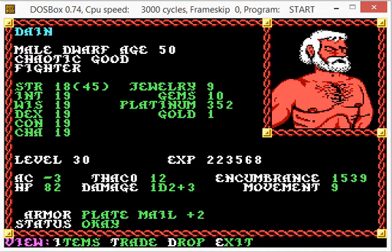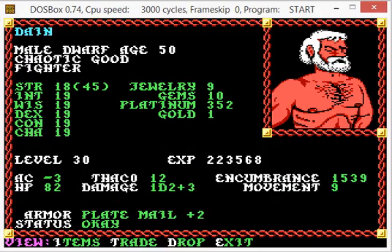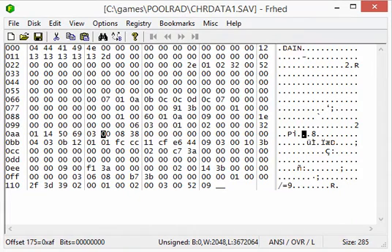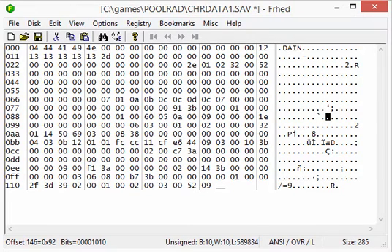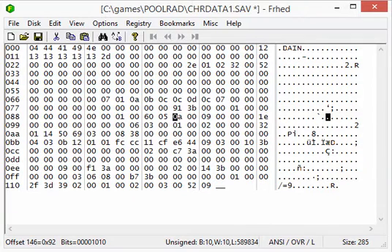What about Platinum? What if we wanted to modify Platinum? We go back to decimal mode and type in 352 — because that's what he has. Convert to hex. Since we're on Intel, we're going to be looking for 60 01. Let's see if we can find it — 60 01, there it is. So we can give him any amount of Platinum we want. Let's give him 5 times the amount. I'm guessing that this 0A is associated with GEMS, because 10 in hexadecimal is 0A. Jewelry is a 9 here, which is still the number 9 in hexadecimal. So see how these two values are pretty close to the Platinum — I'm sure the developers made the values pretty close together.